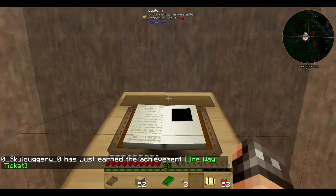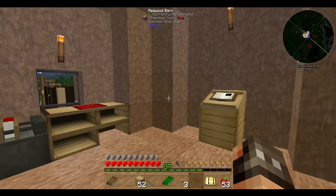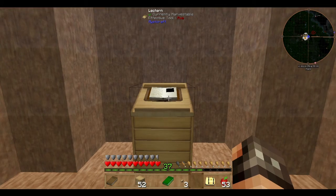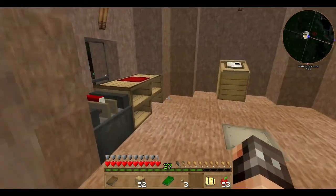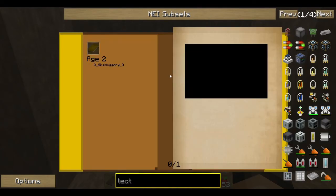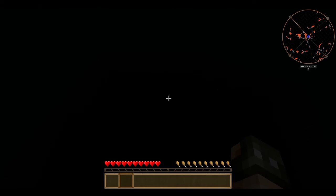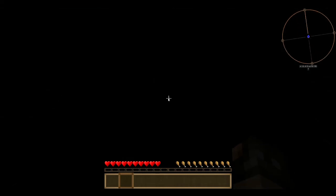Oops. Right, this is a one-way ticket — there's no way back once I've used this. This will take me to a random age. So you click on here, click on the age, and it teleports you. Now this is going to teleport me to a random age. Which appears to be broken.